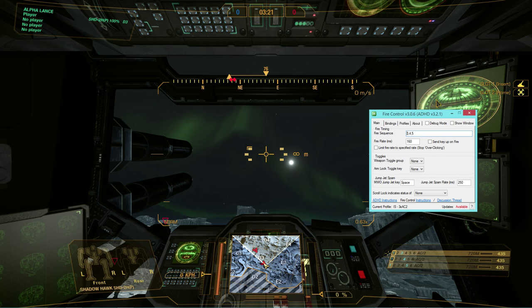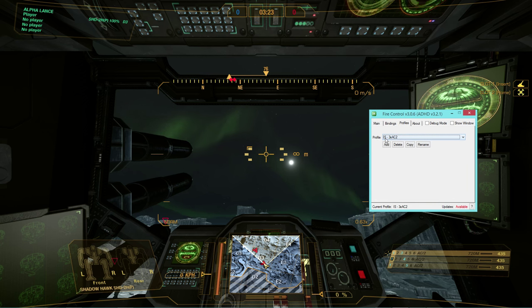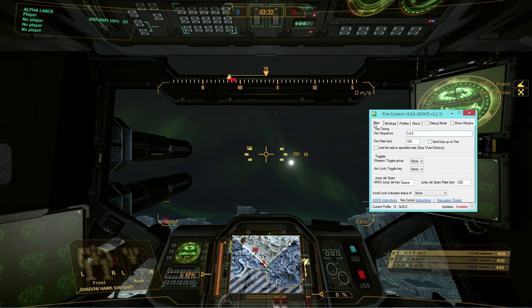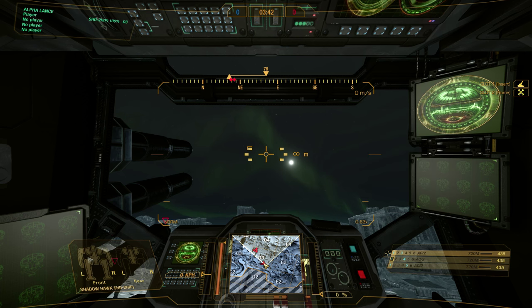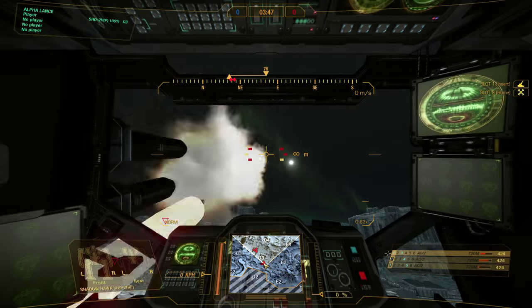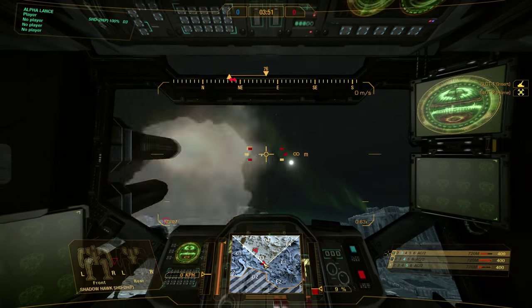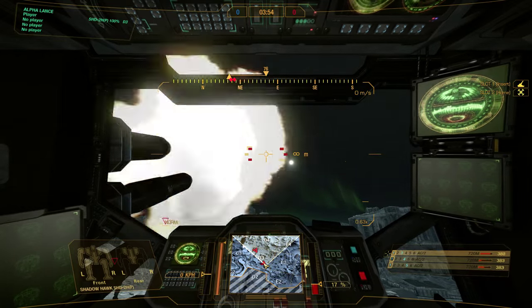I've set up a profile called Intersphere 3 AC2s, and I've set the fire control to be my right mouse button. So you can see in the game I have nothing on my 2 key for this. I've set the sequence to be 3, 4, 5, and to shoot every 160 milliseconds. And if I go back to the game and hold down the right mouse button, we can see the effects of this. This is what chain fire should be like — this is awesome!